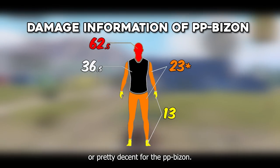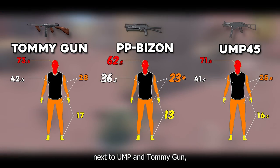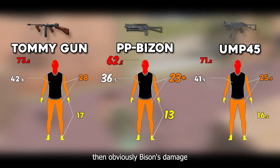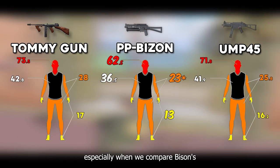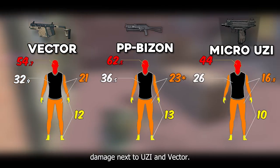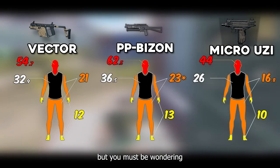In my opinion, the damage is kinda average or pretty decent for the PP Bison. When we compare its damage next to the UMP and Tommy Gun, obviously Bison's damage is gonna look low, but it's not as low as you think, especially when we compare Bison's damage next to the UZI and Vector.